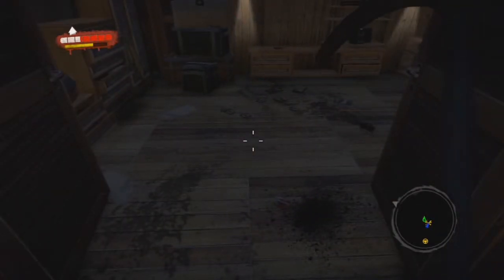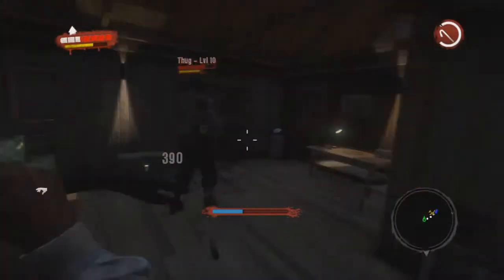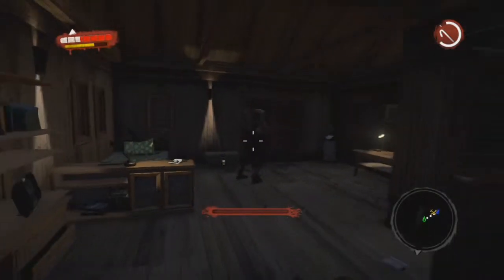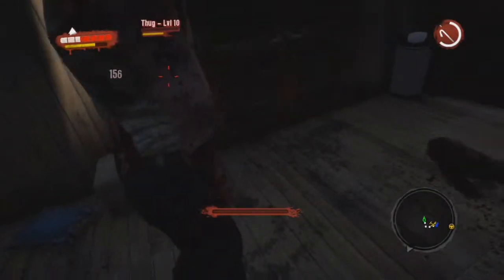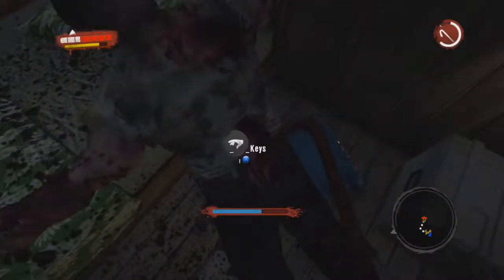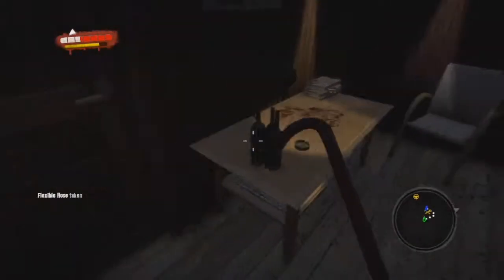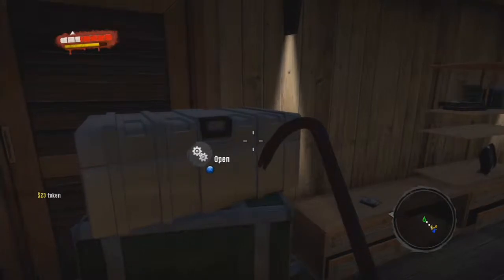I open up this door and when I walk around the corner I see a thug. What surprised me about this thug is he, just like the three zombies at the fence, does not fight back. He sits there and takes the blows like a man. I only need about one more hit and he is dead. He is carrying a set of keys that I'm going to need to open up that door. We still haven't reached lockpick skill level two - when we get done with act one is when I'm going to upgrade my player, and I'll explain all of that when I get there.